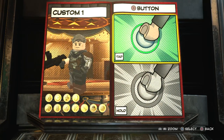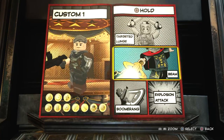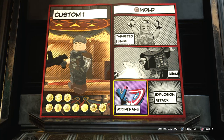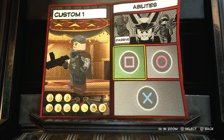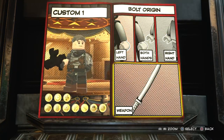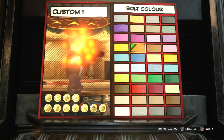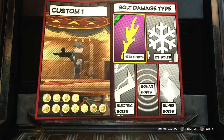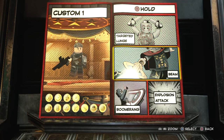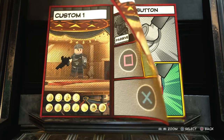Hold square, I think we'll leave that one alone. Should he be able to throw his gun? Yeah, why not — then he can throw his gun and shoot his gun, it makes him a bit more useful. And then with tap circle, we're going to go to bolts: bolt origin as a weapon, bolt style four, bolt color orange. That's the one I usually go with for guns. For the bolt damage type, just make it heat bolts. We're not going to have anything on hold circle — there's nothing really here that fits the character. So we'll just have a gun, punching, and throwing the gun.